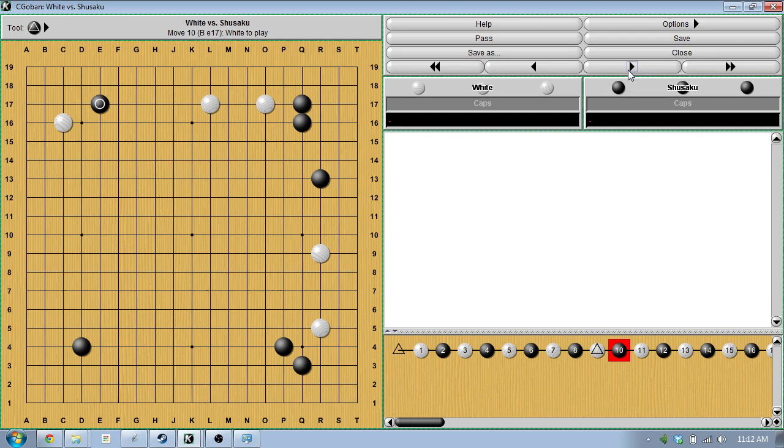Black takes sente to approach, which is more or less obviously the biggest point on the board. We could also look at playing something on the lower side to make a big framework. But generally, approaching an asymmetric cornerstone — and even today, approaching a 4-4 stone — is pretty much considered to be the biggest move after the empty corners. So this is a pretty standard technique. White is developing really fast because they are behind a little bit.